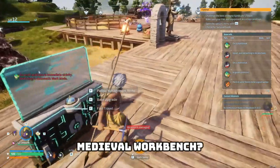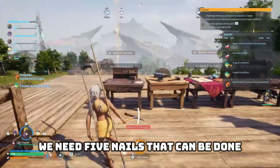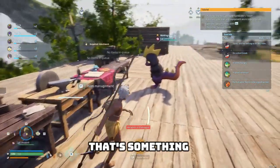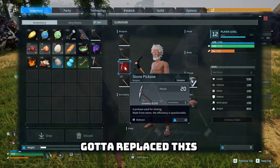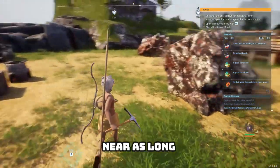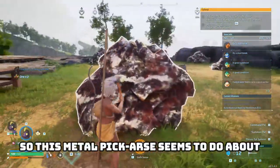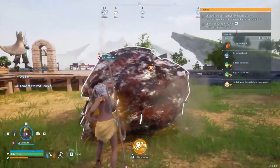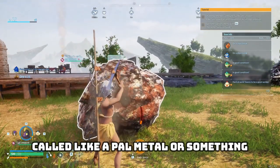Now, what else did I need? Medieval workbench — right here — we need five nails. That can be done. Probably. Maybe. Nope, I can only do two. I need more ingots. Now that I've gotten a new pickaxe, this shouldn't take anywhere near as long. This metal pickaxe seems to do about double the damage of the old one. And I'm pretty sure there's an upgraded version of this as well, called like a pal metal or something.